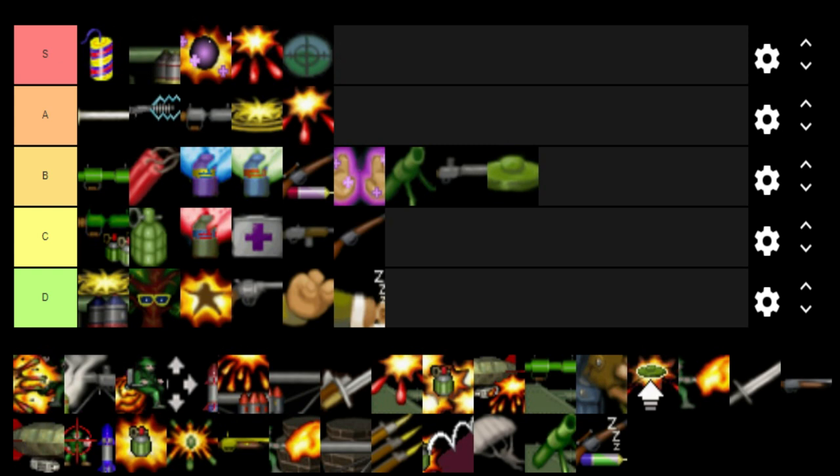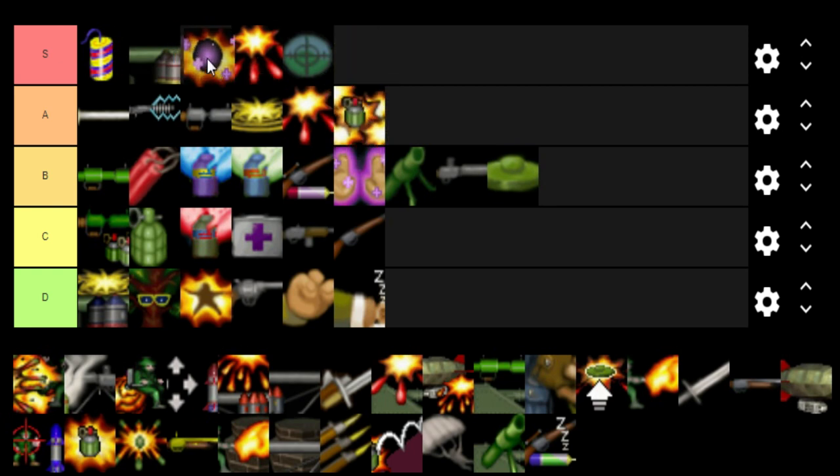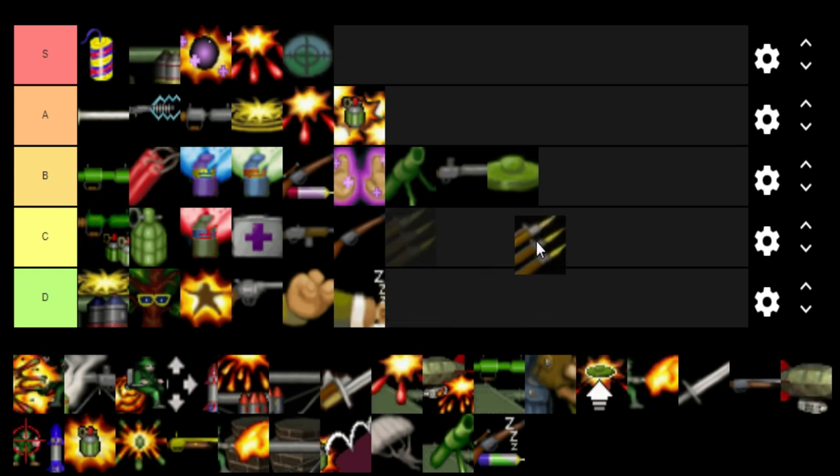The Sniper Rifle goes in S for me — it is the best long-range bullet-based weapon in the entire game. I really enjoy using it; it's always been fun. Sniping is fun in most games and it's surprising to find in a turn-based 3D strategy game. The Cluster Bomb goes in A — it's not quite S because you can sometimes mess up your shot since you control the explosion of grenades in Hogs of War, and I don't find it as fun as the S-tier weapons.